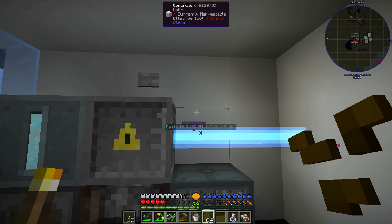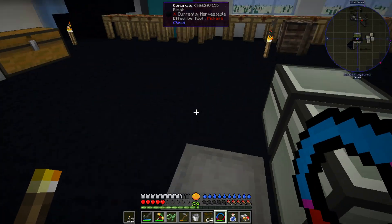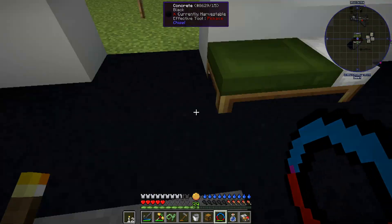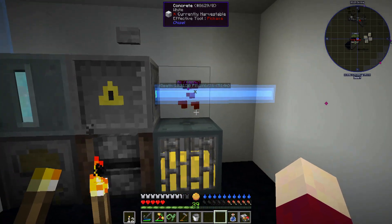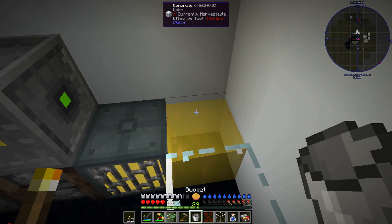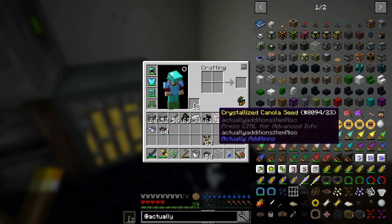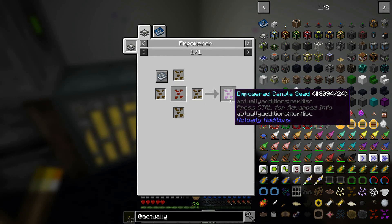We take a canola seed, throw it in front of the reconstructor — magnet issue, so we'll stash the magnet in a chest. Then we throw out the seed and it turns into a crystallized canola seed. Now we need the empowerer for the next step: more canola seeds plus the crystallized seed makes an empowered canola seed.